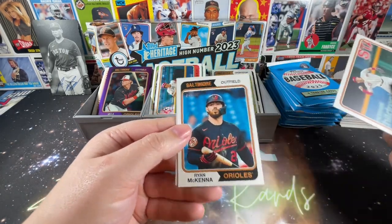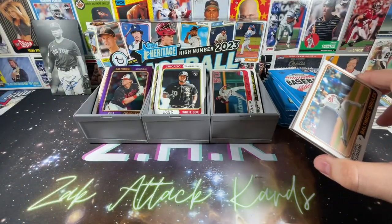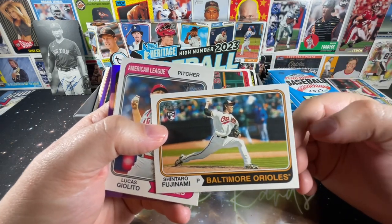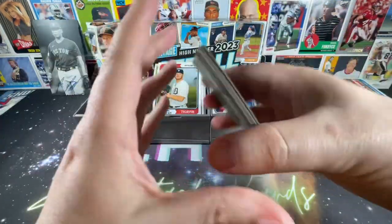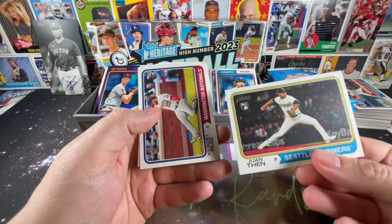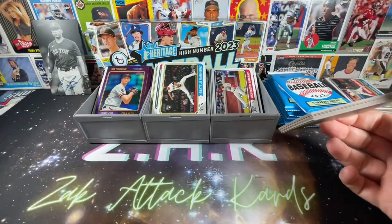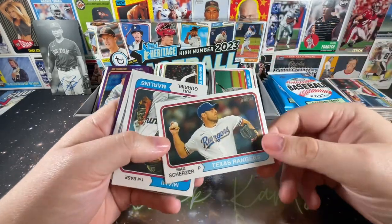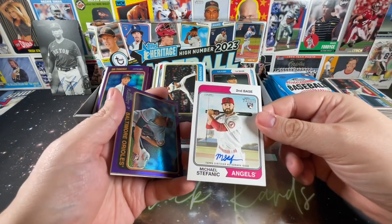Xander Bogaerts, Evan Longoria, Ryan McKenna, Lenyn Sosa rookie. As you can see, if the purples weren't here, there would be next to no parallels or numbered cards in the whole box. Mason Englert, Sam Bachman, Taylor Rogers — wait, did we get him already? Maybe we got his brother Trevor. Jordan Romano, Juan Then standard rookie, Hébert Ruiz, Ryan Weathers. I was going back and forth on whether to buy this and bring it to the channel because I just wasn't feeling Heritage this year. Yuli Gurriel — and we have ourselves an auto! We nailed it!